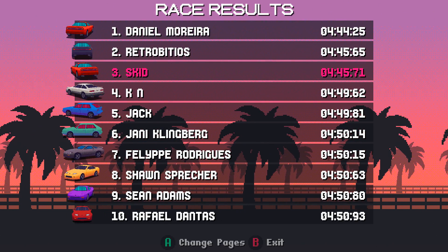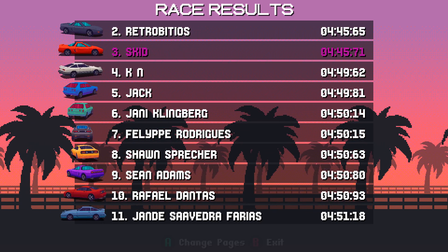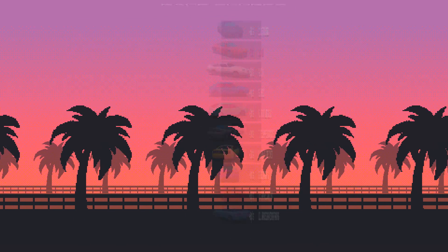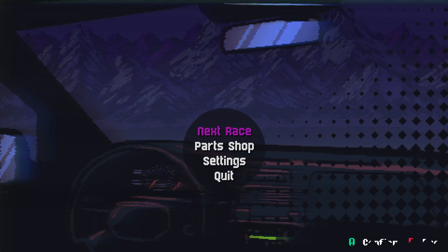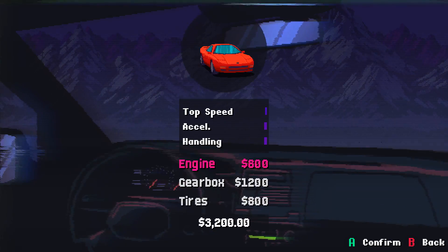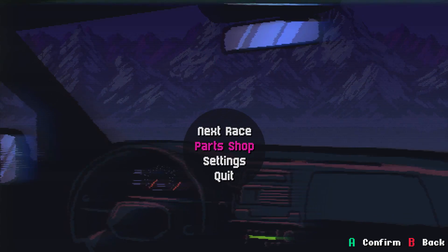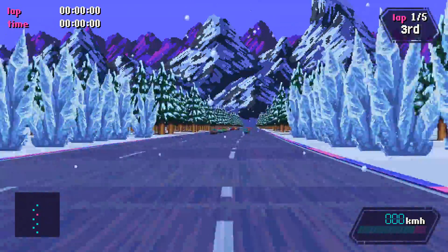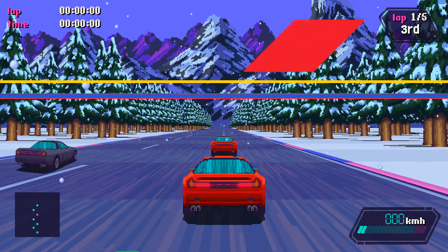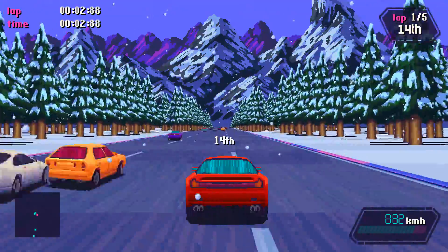This is the kind of result screen I want from the end of Battle Royale — something like this that shows me more than just going to the main menu. I like this a lot. 3,000 bucks — you get some nice new parts with that: a couple of engine upgrades and a tire upgrade. That's pretty cool. You do laps around the same track, not just switching between tracks. How are these guys so fast though?